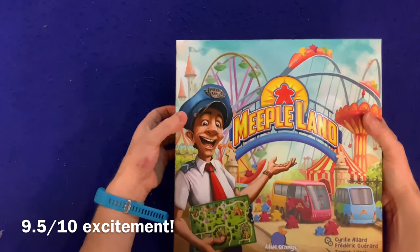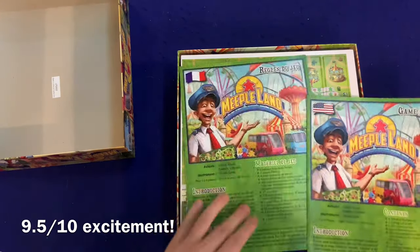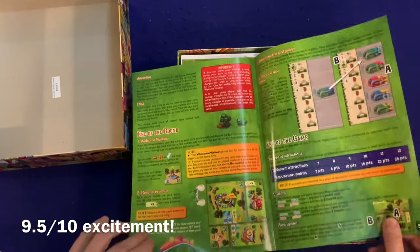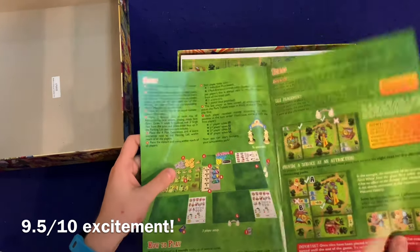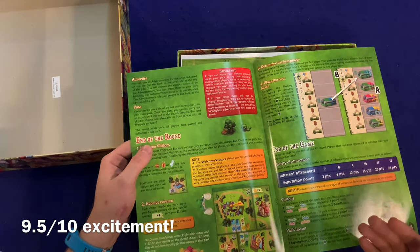I love the artwork — the meeples going out to the amusement park looks really cool. Let's check out the rules. Eight pages, not bad — double-sided, full color, with pictures, illustrations, and examples. There's the setup, and this last page wraps it up, so really you're looking at maybe about five pages of rules. Lots of this looks really good.